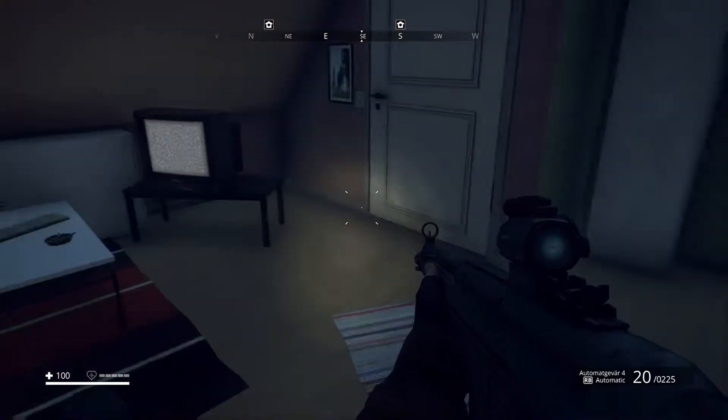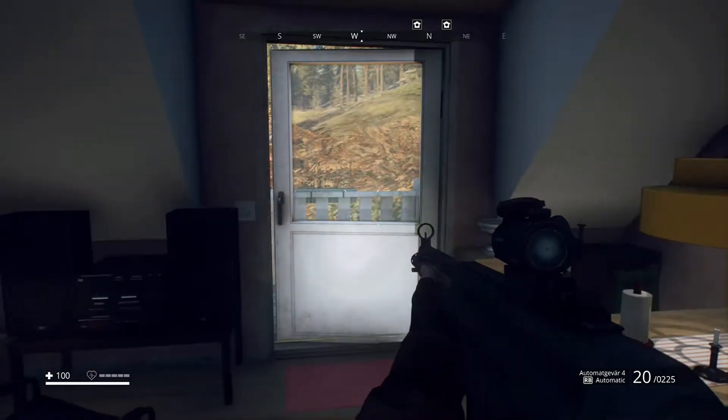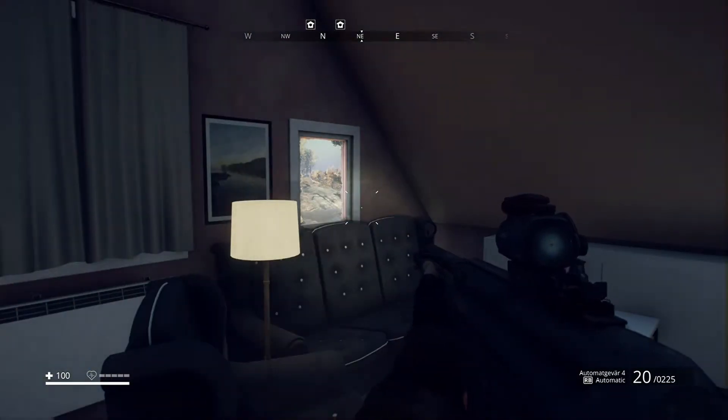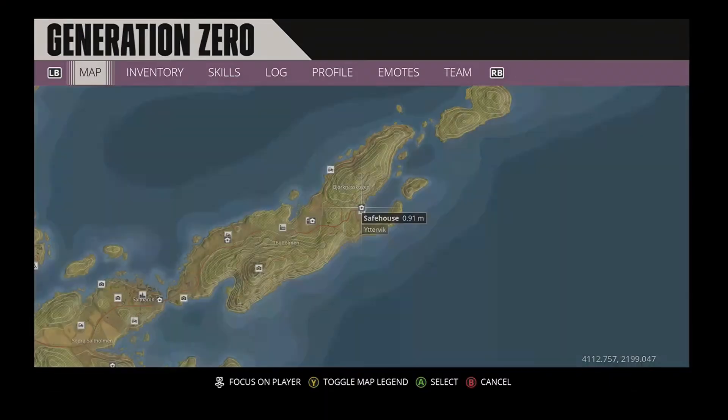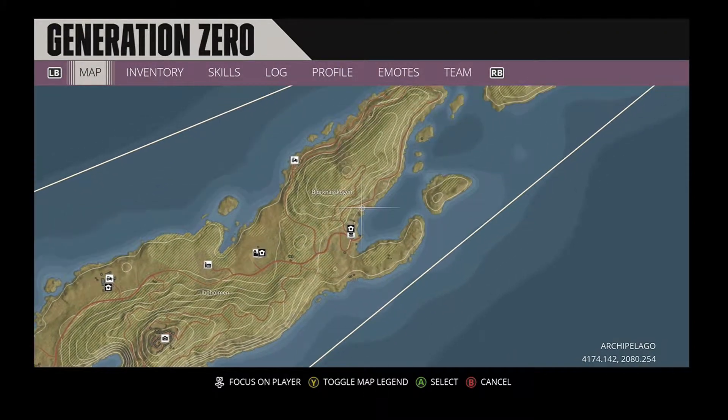Welcome back to Gaming with Pants, and today I have some more Generation Zero info for you. One of the first missions you're going to — early missions — is to find a military bunker.